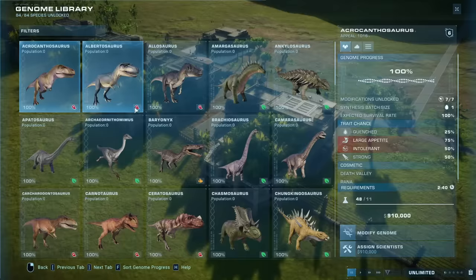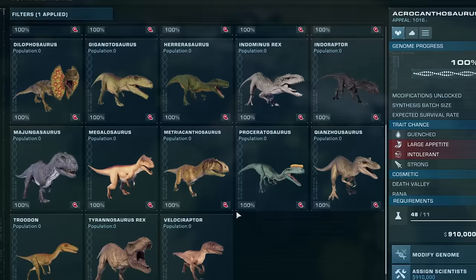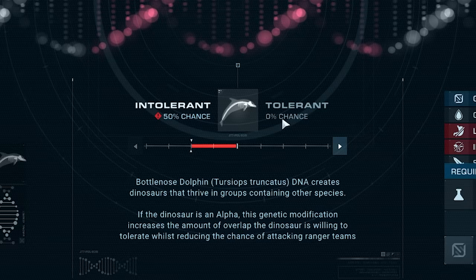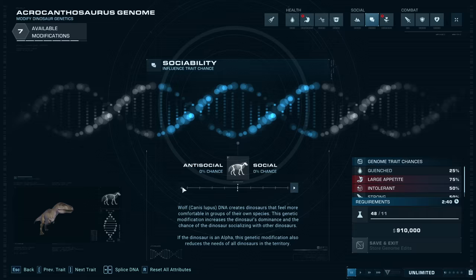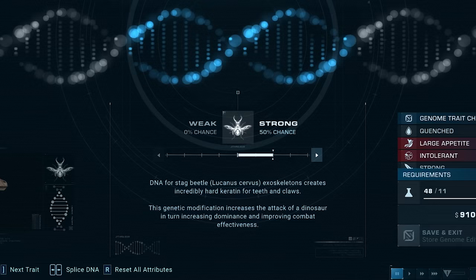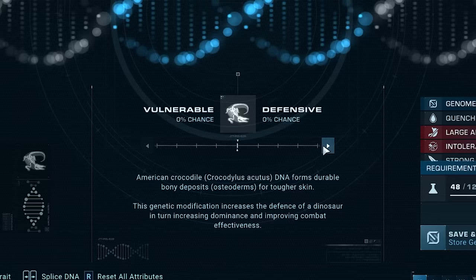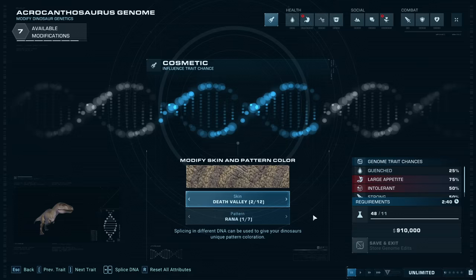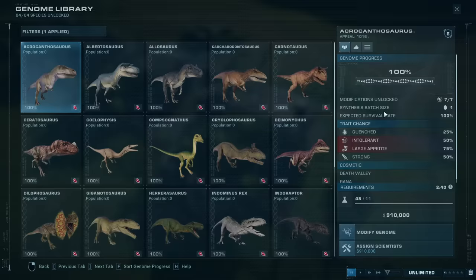I only want to turn on the carnivores and we're going to have them all fight to the death. I was thinking about modifying some genome to make them less tolerant of each other — actually, they're pretty intolerant already. Should I put points into combat? Make everyone super strong and super defensive? I think maybe I should just keep them generic and vanilla for today, and if we want to modify anything, that's a good idea for another video.